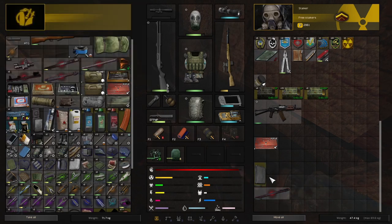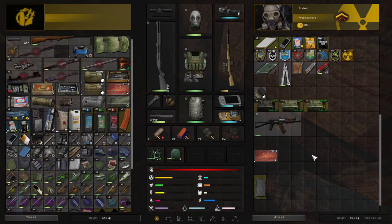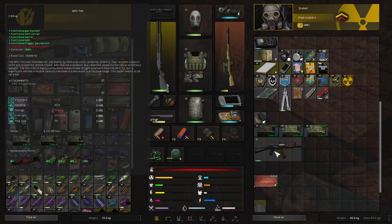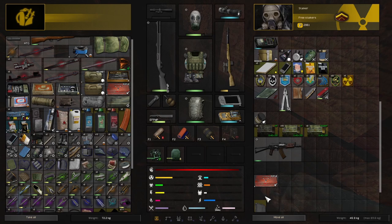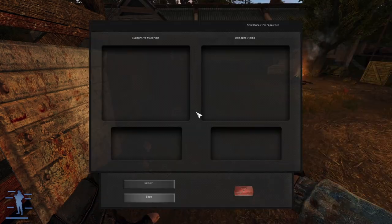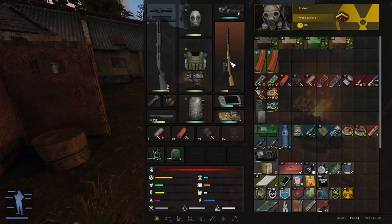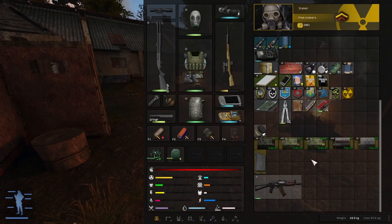The only thing is the condition of the gun is not great, but that's not a problem because I've got some rifle repair kits. We're going to keep our AKS — I do have some 5.45. It's a good gun. So we'll use both of these rifle repair kits. Small bore rifle repair kit — does that not work? Interesting, not sure why that is the case. Is this not a small bore?